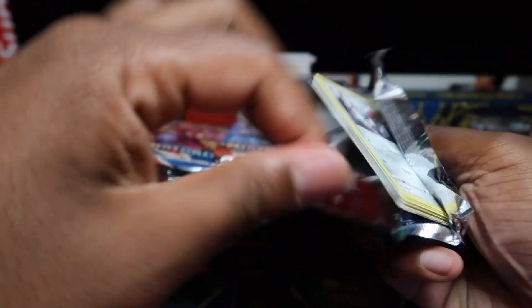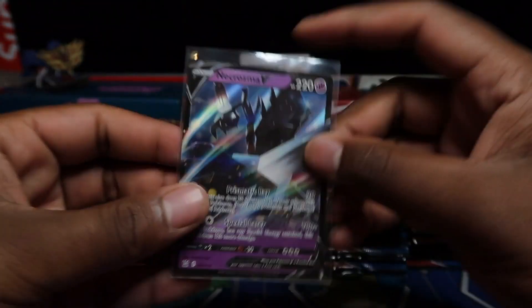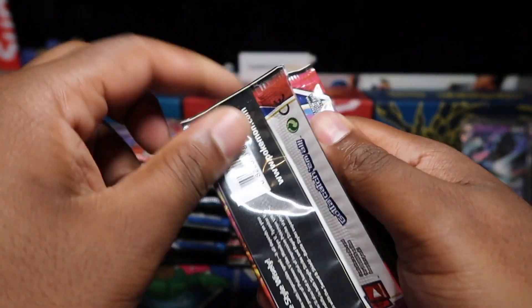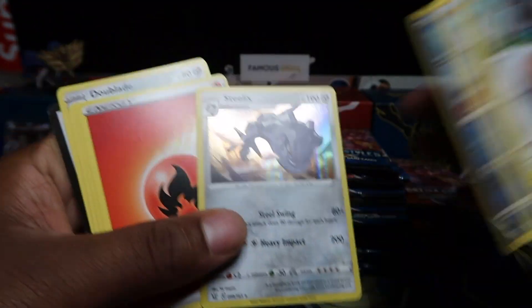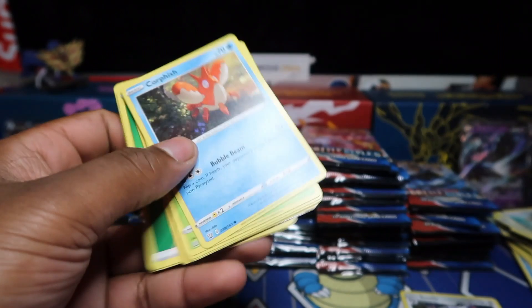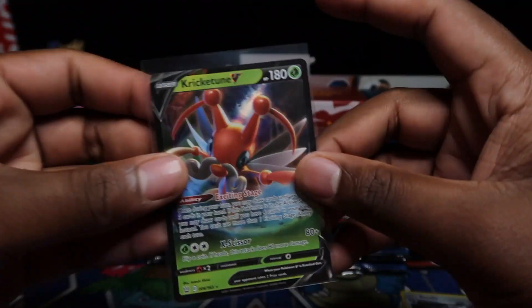We did pull one in our last video. Coming out mainly from booster boxes, I think we're gonna get good pull rates — promo products can be anything. Back-to-back hits, really happy with the pulls. I'll put regular Vs over there, and we can recap at the end. Actually, you guys just skip to the end anyway, so we won't do a recap — we just open them and you can see what we pull. First holo rare — we've got Steelix here. We've also got Kricketune; I forgot this was even in this set.